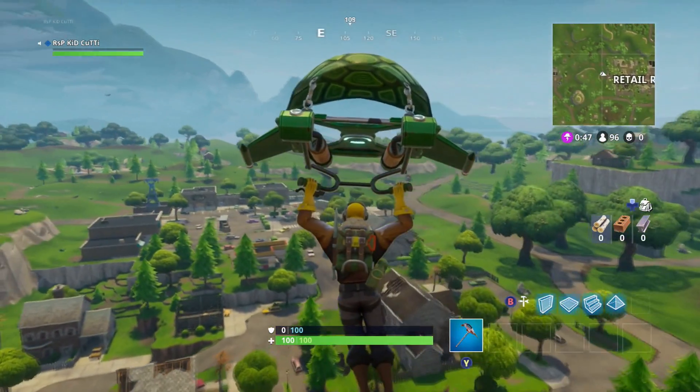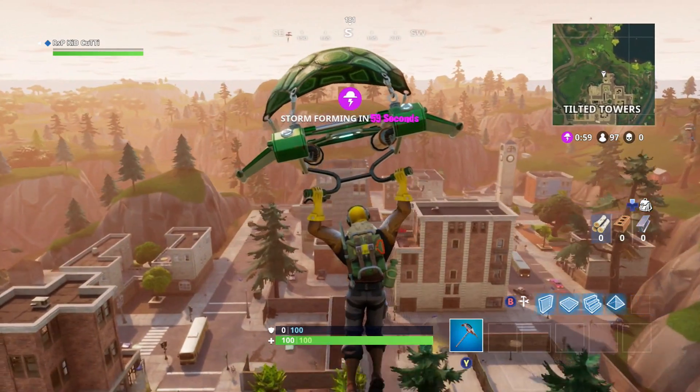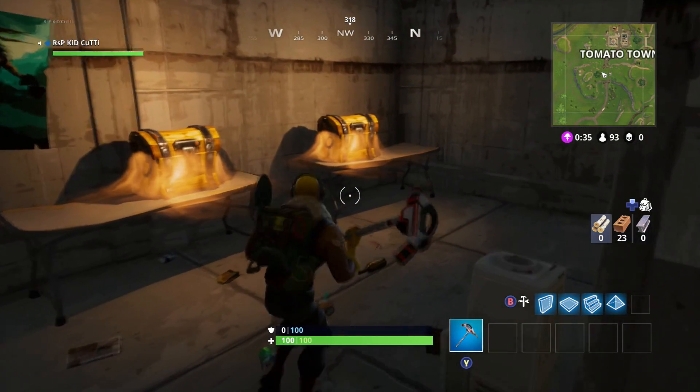Are you sick of dropping into those big impact areas like Retail, Flush, or Tilted to start off the game but still want to gather enough loot to get you going right away? Well I've compiled a few double to triple chest spawn areas and threw in a couple secret chest spawns that might just give you what you're looking for.